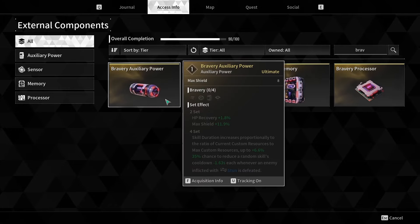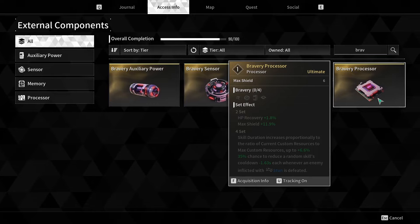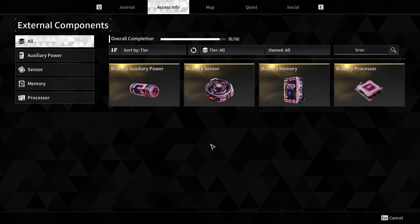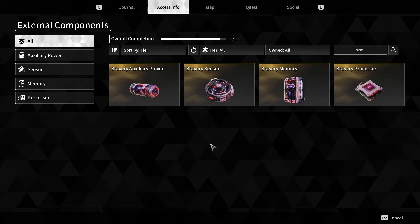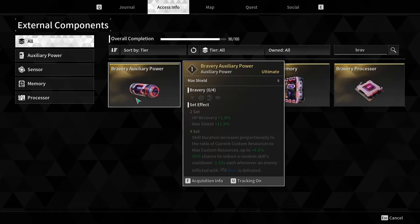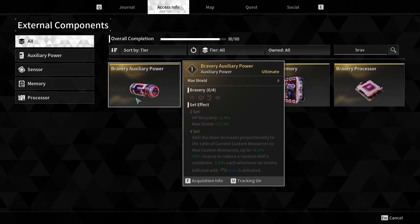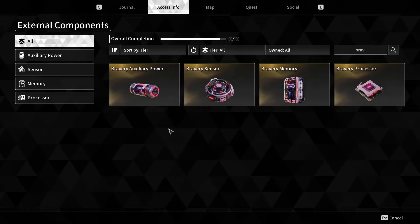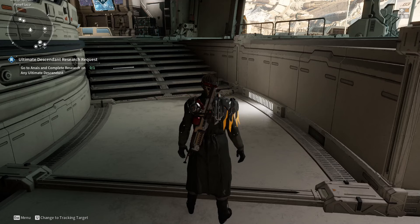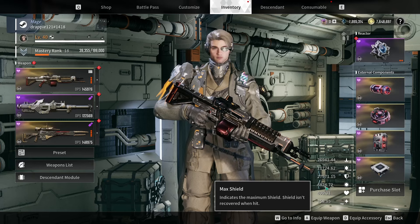In his video, he runs an auxiliary power which is our max main stat shield, and a processor which is not our max main stat. This is our base 6 comparative to 8, which is 206 main stat comparative to our 275. That 69 shield doesn't seem like a lot now, but it will matter in the long run. The reason he runs this set on Enzo is to maximize the amount of shield from the 2-piece set, which gives a bonus of 11.9%.